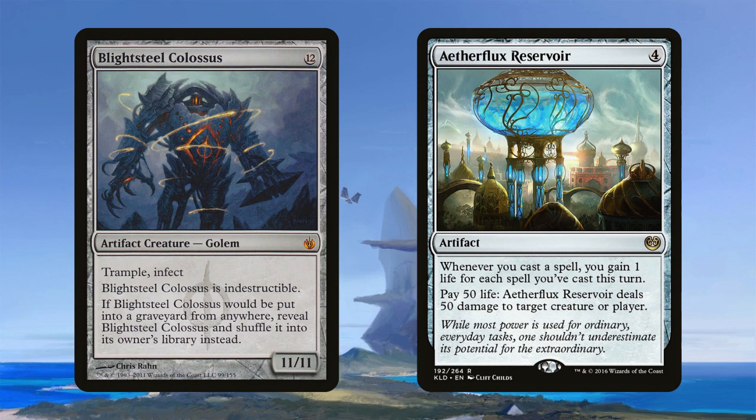Blightsteel Colossus — pretty simple one, it's a one-shot kill. It's just a big old threat. He's here because we can tutor him out, we can cheat him in really easily with our commander, and he's just hard to deal with. Aetherflux Reservoir: the life gain storm lets you hit someone for 50. In this deck it's quite doable because you have all these cheaper spells and all this mana reduction. We can cast a lot of spells in one turn, gain a bit of life, and easily pay the 50 life to eliminate someone.